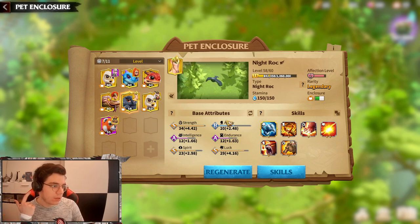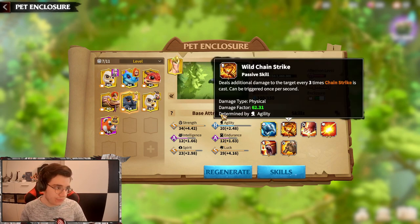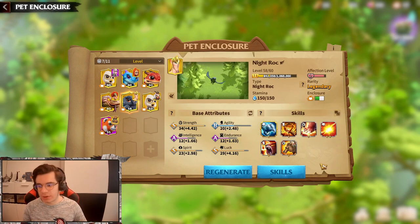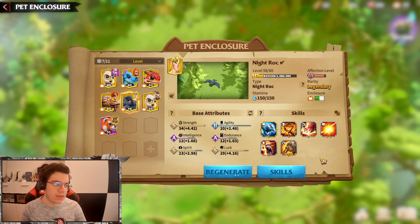The attributes you need for the normal attack build are Strength, Luck, Agility, and maybe also Endurance — these four are basically what you need for archers. If you click on a pet skill, you can see 'determined by Agility' or 'determined by Strength,' which tells you which skills need which attributes. You also want to have as many skills as possible — minimum six skill slots is ideal.